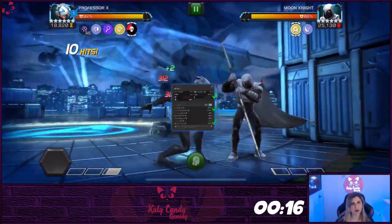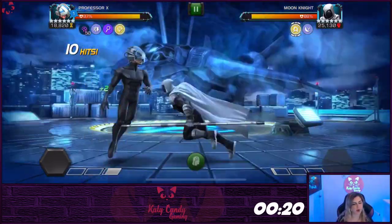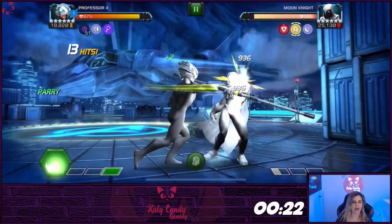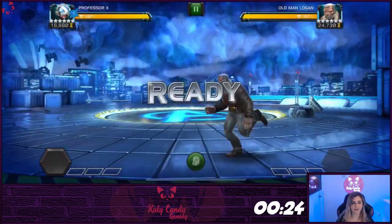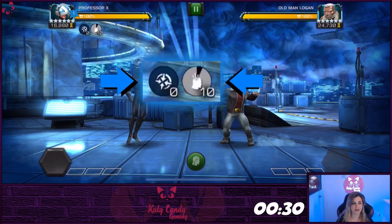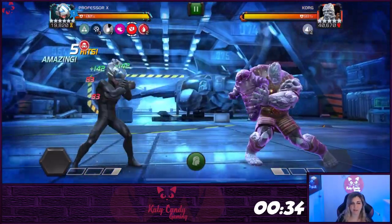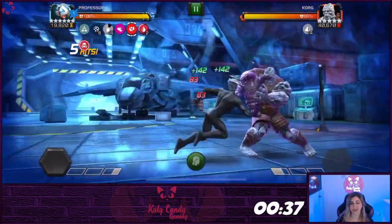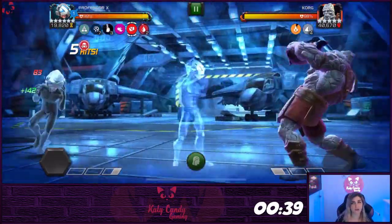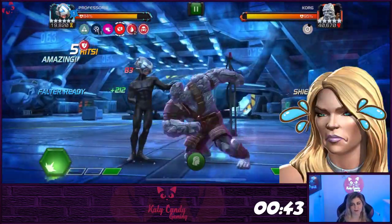Professor X has above average attack, crit, and block proficiency with some interesting ways to ramp up while negating damage. At the start of every fight, you will enter his mind with two icons: his channeling charges and his falter countdown. All attacks except his first medium deal energy damage, allowing you to bypass nodes and champs that reflect physical damage back, such as Korg, Electro, and Thorns. He is also immune to reverse controls, which makes Emma, well, sad.